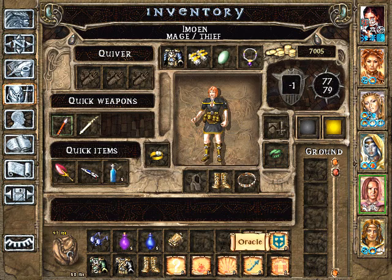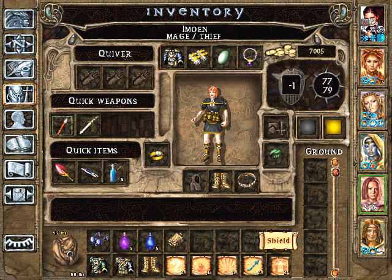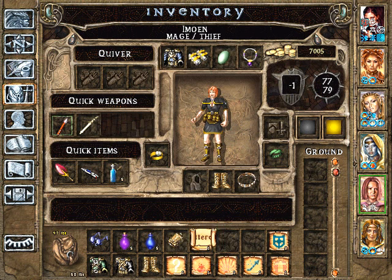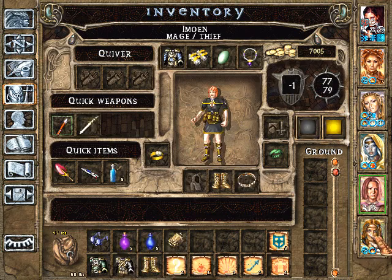Oracle — she'd like to learn that; it might be like Dispel Illusion, actually. Shield — defensive, she's not interested. Chaos — she'd like to learn; of course we've seen that in action. Glitter Dust — not only does it dispel invisibility, I think it'll blind the enemy, so that sounds useful. Emotion — she'd also like to learn; I think we've seen that at least in the first game.